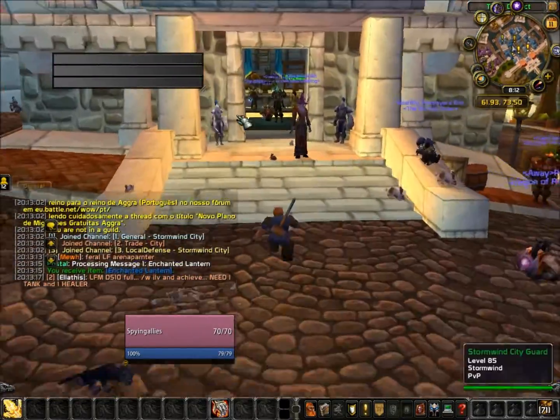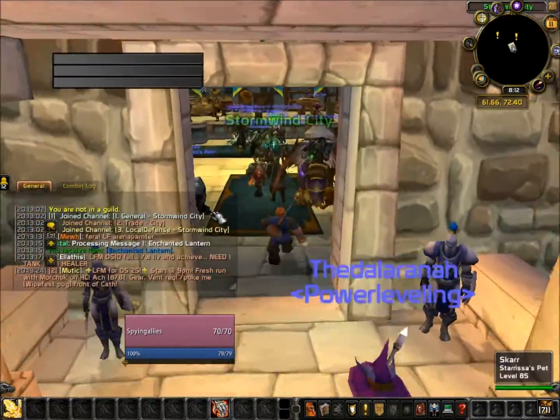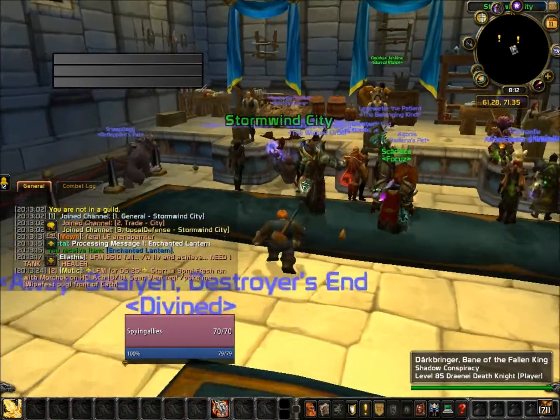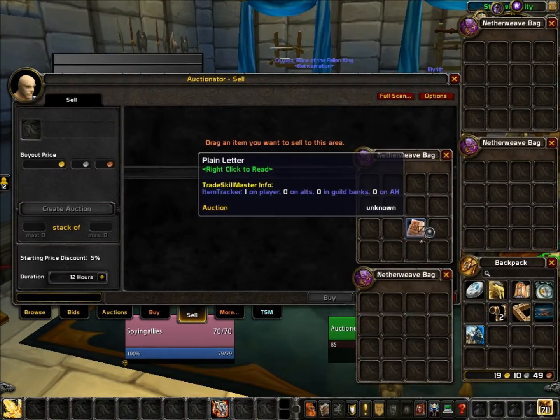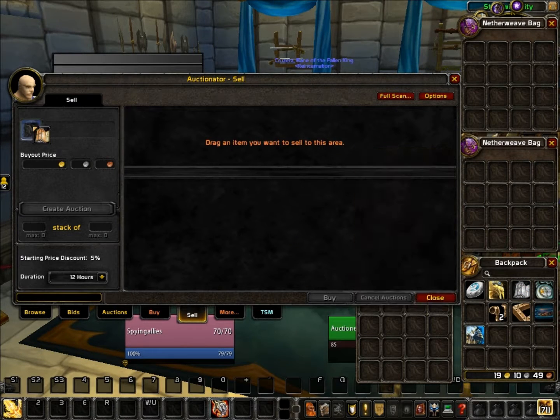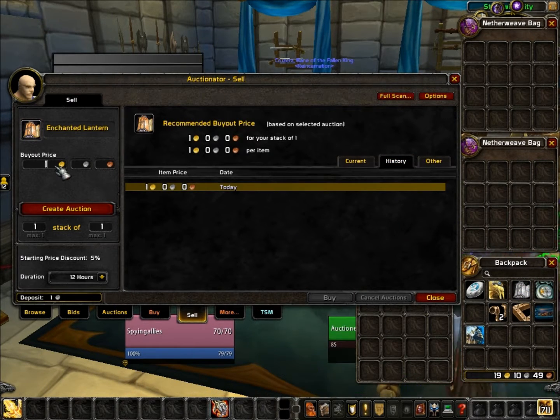As soon as you have sold your Horde Pit on the Alliance side, you can instead buy the Alliance version and send that back to the Horde side and sell that for at least twice the amount of money again. As you can see here, it costs 1500 and it should be able to sell for at least 3000. The leftover cash you can use to buy other items that will sell for more on the other side.